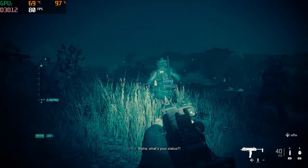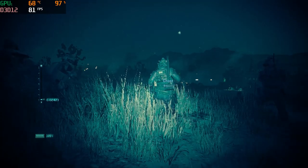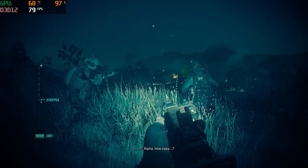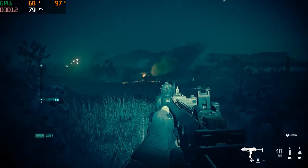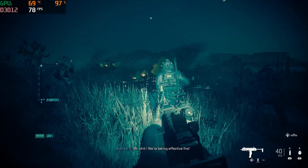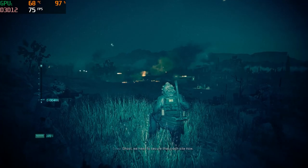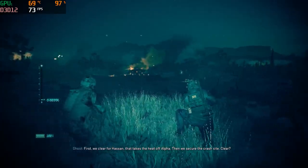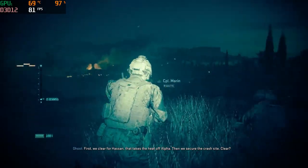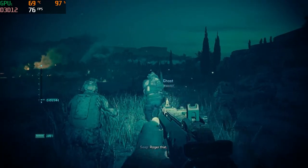Alpha, what's your status? Alpha, how copy? Alpha is immobile — multiple critical. We're taking effective fire! Alpha, we're moving to building one — hold tight. Ghost, we need to secure that crash site. No — first we clear the first building. That takes the heat off Alpha, then we secure the crash site. Clear? Roger that. Let's move.